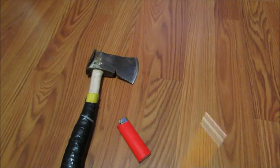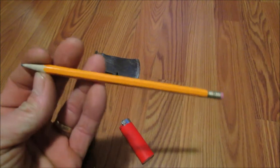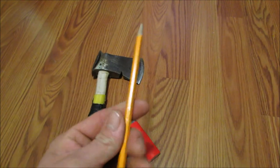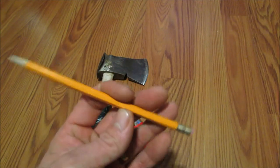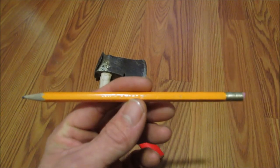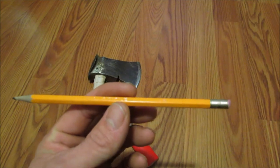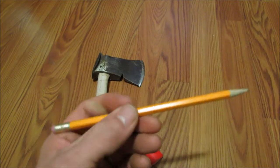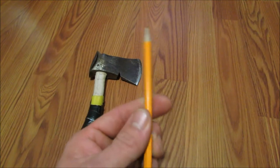The next thing I want to showcase is the pencil. I can't describe how important it is to have some sort of writing utensil — a lot of your survival shows will tell you the same thing. You want to make sure you have a pencil because you could be in a situation where you're a hundred or two hundred yards from your water source with no other way of recording it. You can sharpen the pencil with a pocket knife or on a rock.